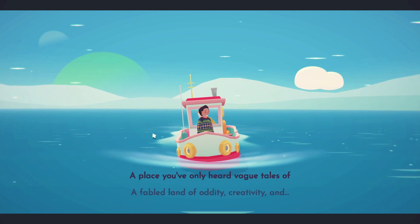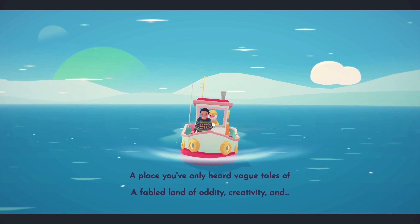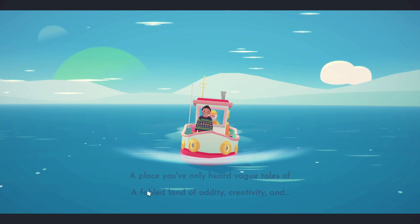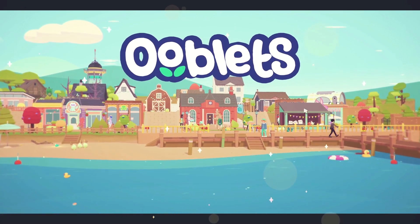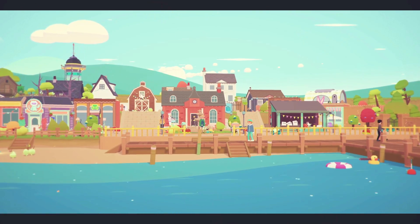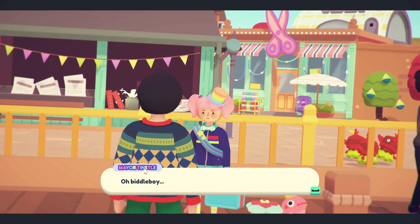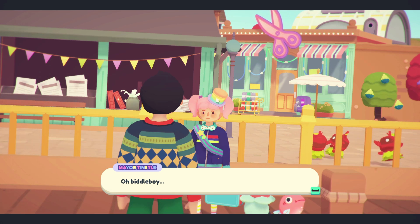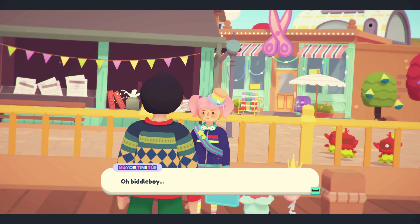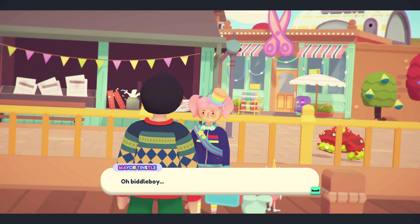We're in our jumper on the boat. A place we've only heard vague tales of — oddity, creativity, and Ooblets. And look how pretty it is! Okay, this place is wonderful. Hello Mayor Tinsel! You have an amazing hat — where can I get one of those? And are those some Ooblets over there? Oh, they are! They are just amazing.